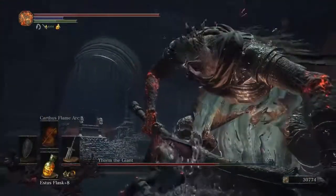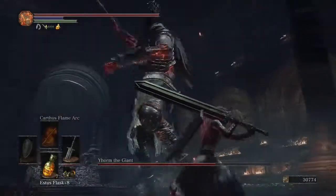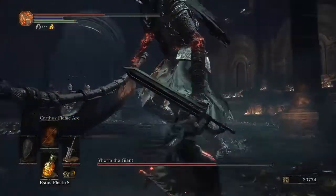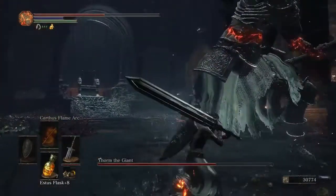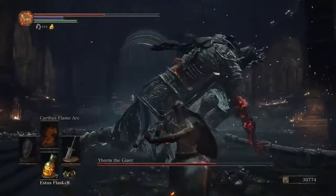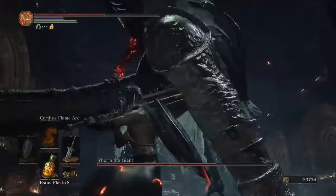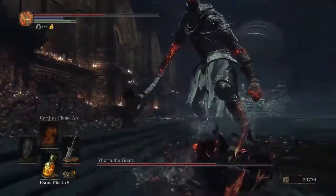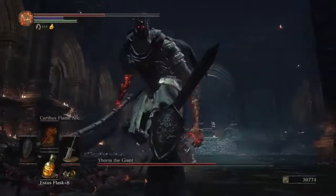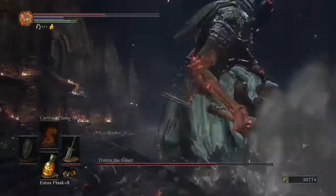Anyway, yeah, this is the basic strategy for Yhorm. You just gotta hit him in the face a few times — Yhorm's face is his weakness. Otherwise, you just roll around and dodge. Unless you're bad like me and get hit a few times like a dummy — like a big dumb dummy. That's what happens if you're a little too close to him: he'll stomp on the floor instead of slamming his machete into the ground.